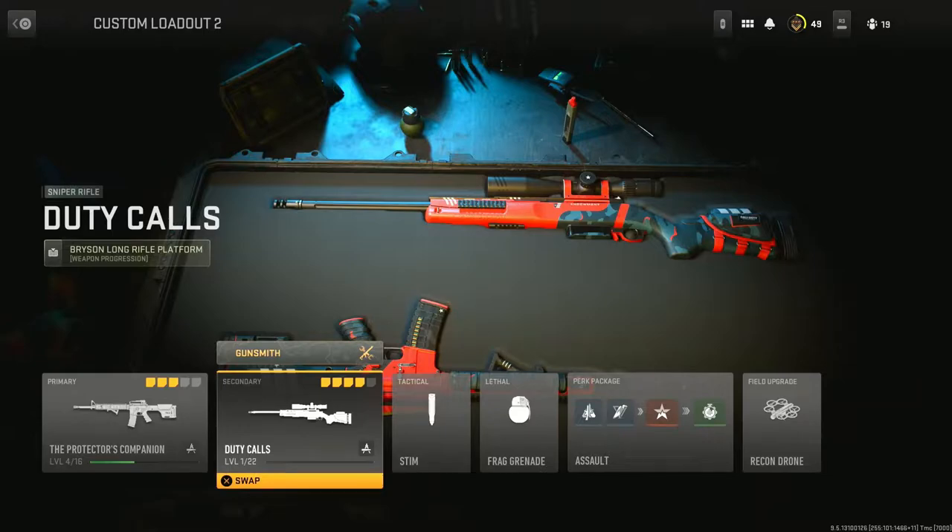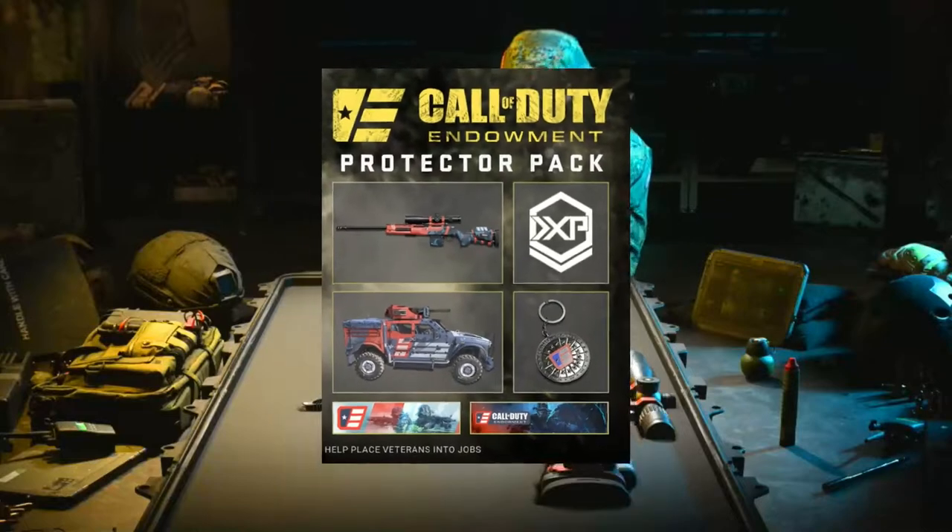and the Duty Call sniper rifle blueprint with the LAB 330. It also comes with these additional items as well. Let's see how they play and look in third person.